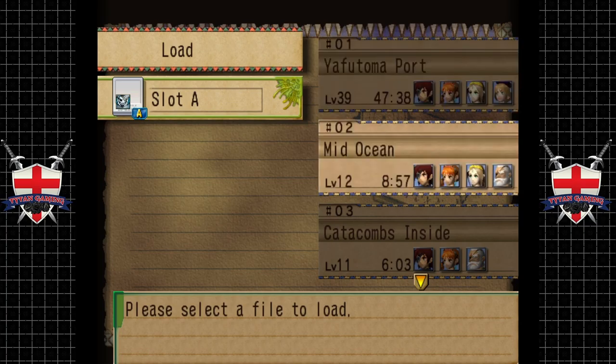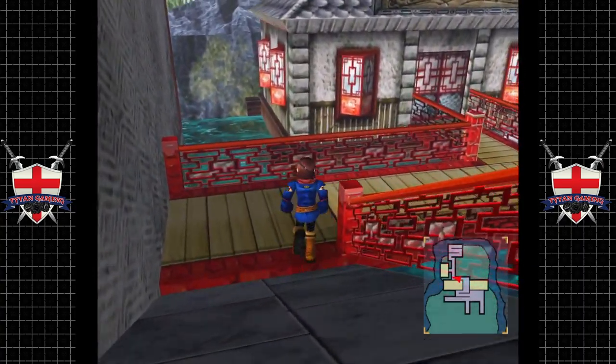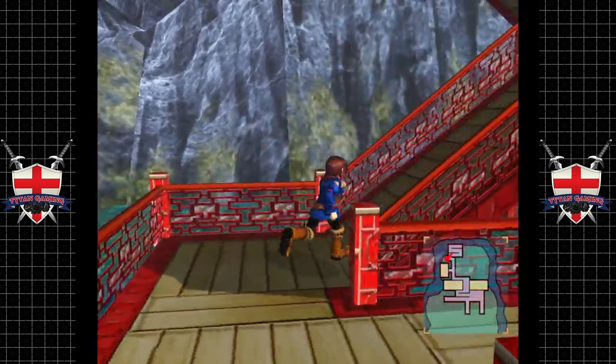Hey guys, welcome back to Skies of Arcadia. You might notice something wrong with our saves here. Luckily I managed to recover that one. Apparently I had some sort of error on loading Dolphin last time — it said something about incorrectly mounted memory cards. And as you do when you load things up, foolishly I just clicked through everything and apparently overwrote a memory card save, and we lost all of our saves. I had a little panic but luckily we had some save states that weren't too far away, so we managed to recover.